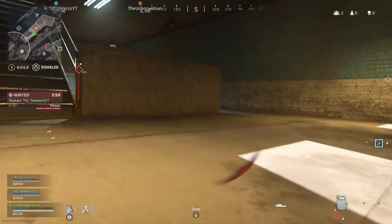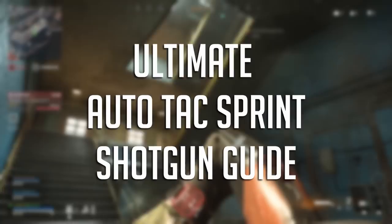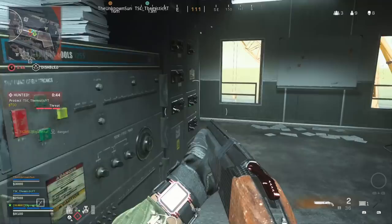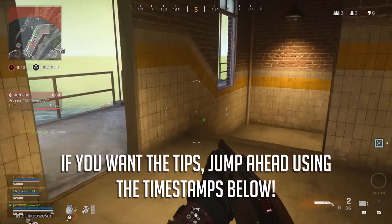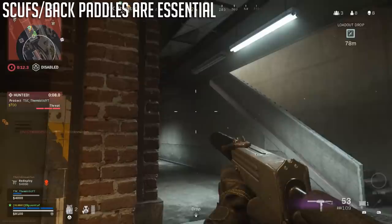So today I'm going to share some really nice tips to stop this from happening and to effectively use these types of guns or shotguns with auto tack sprint enabled. There are some good ways to stop it from happening, and this is my ultimate guide for automatic tack sprinting with shotguns in Warzone and Modern Warfare. Be sure to check out the timestamps for important parts to jump to, and if you want the tips right away go check those out — you've been warned.